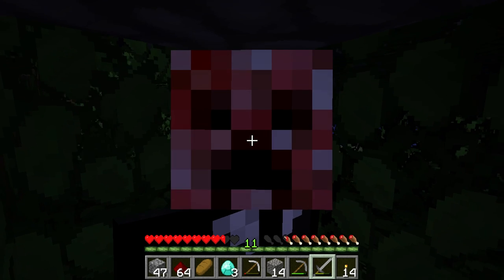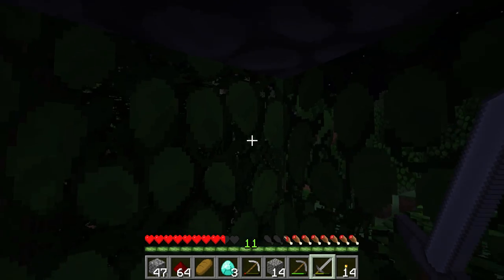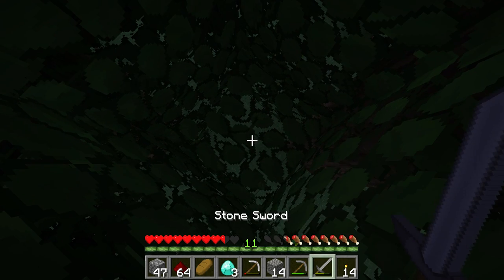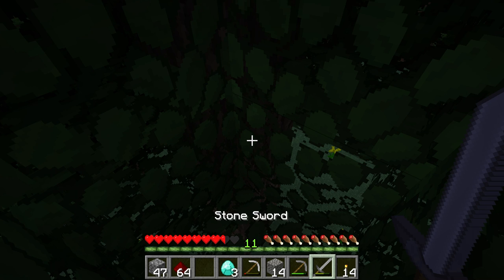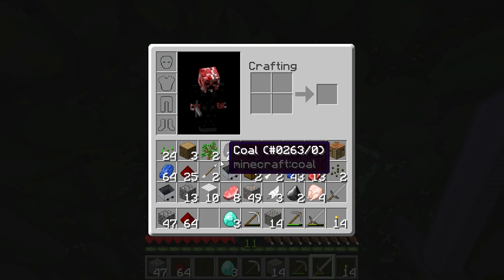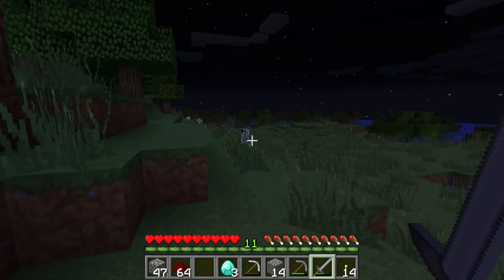Hello everyone, my name is SpiceyGb and welcome back to the second episode of the new Fortress server. This is season two. I kind of put myself in a little tree hole to end the first episode. I can hear a skeleton around, which is concerning. Let me just eat this bread — maximum hunger. We've already got a bunch of cool resources like diamonds, iron, redstone, lapis, and coal.